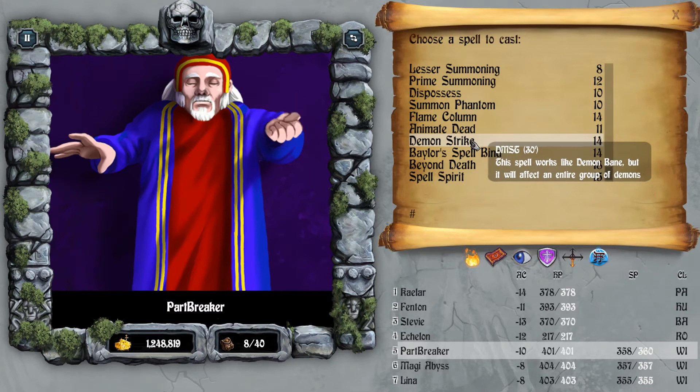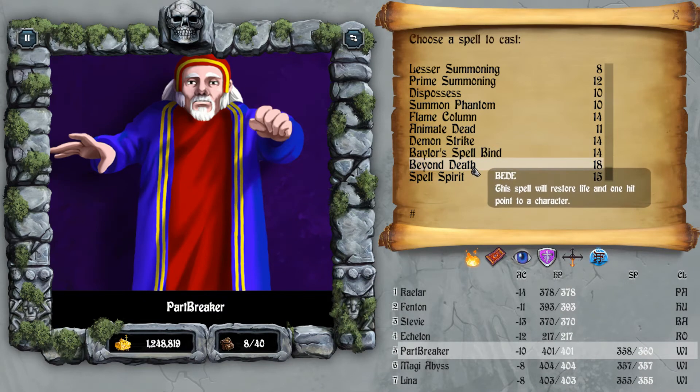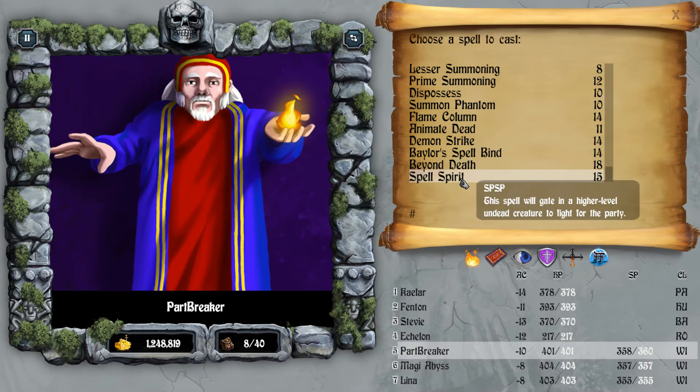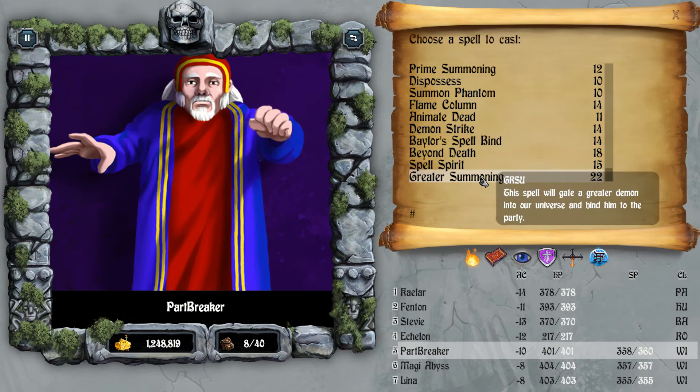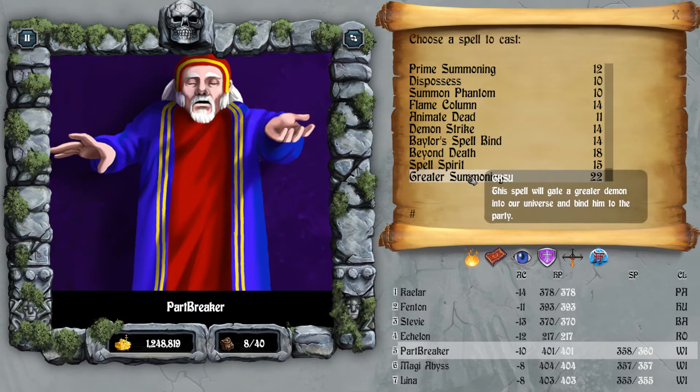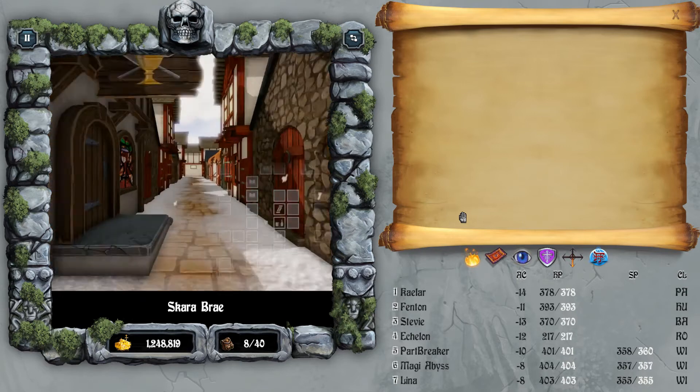Baylor Spellbind possesses a foe to join your party and it'll take the summon spot, which is alright. Beyond Dead is like a Resurrection spell and you get one hit point restored — you should cast Resurrection immediately after. Spell Spirit will get a high-level undead, which is alright. Last but not least is Greater Summoning, which is one of the best summons in the game — a Greater Genie will be summoned. It's very good, though people will debate that either a Wind Dragon or a Wind Giant is also very good. So that's the Babel Soul class.